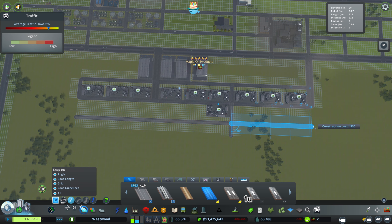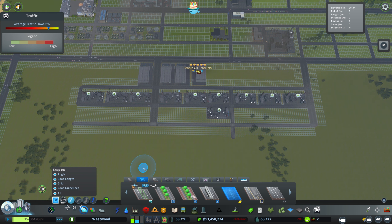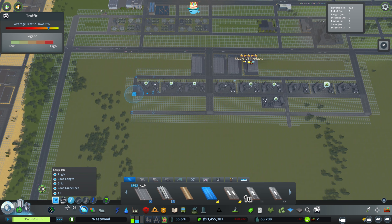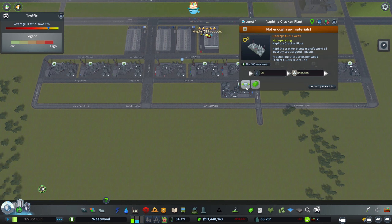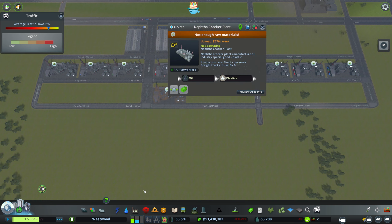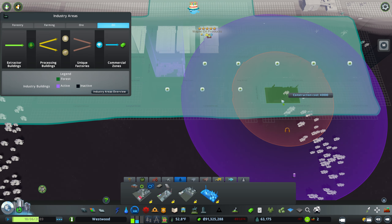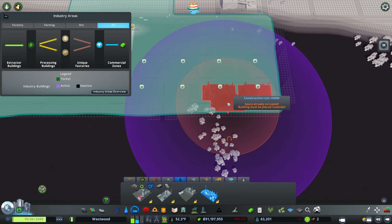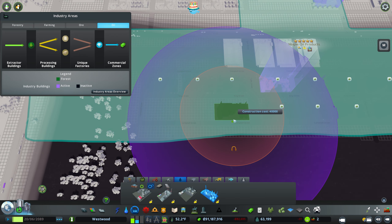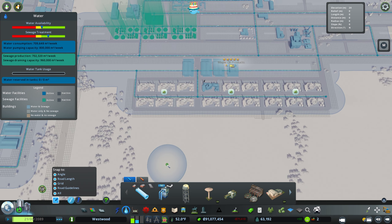This is going to be big oil — not like a lot of people do it. I want to make sure we are maximizing everything here, so I need to put in eight more of these. I'm only putting things on one side of the street just to minimize traffic issues. If I build this right, traffic won't be a problem.